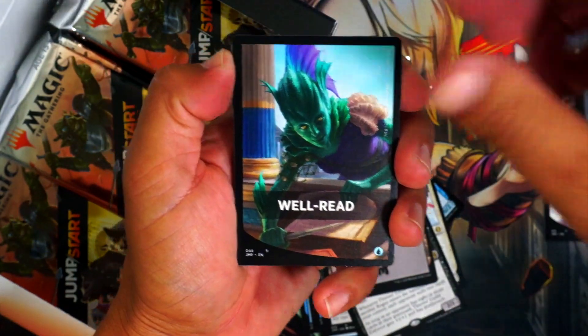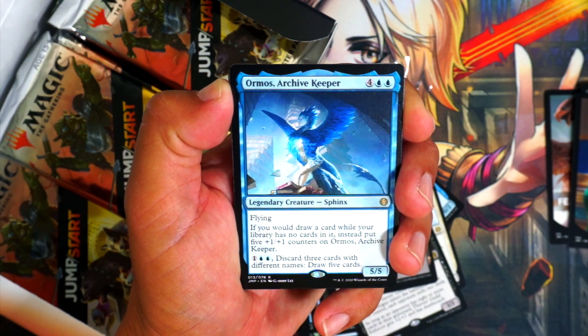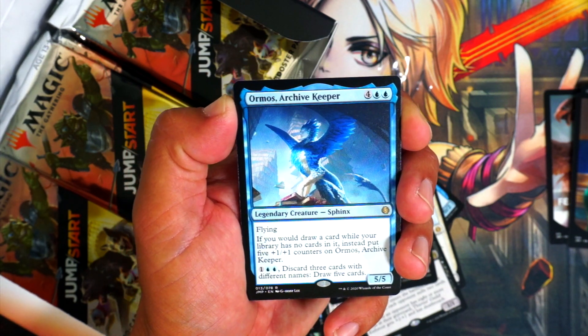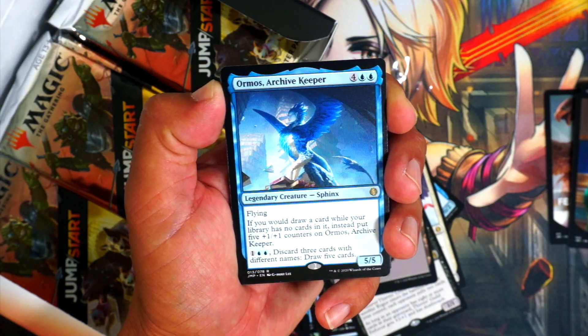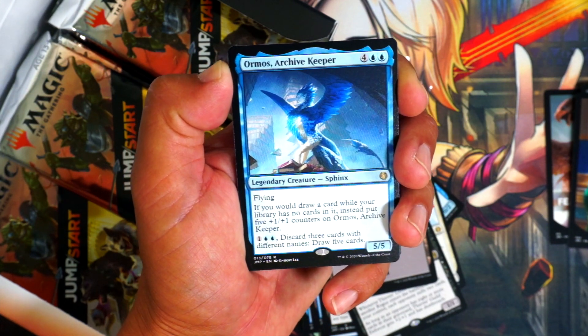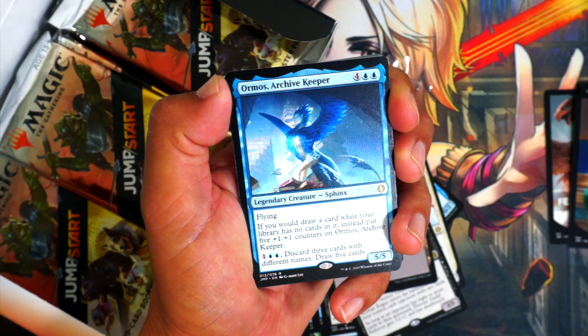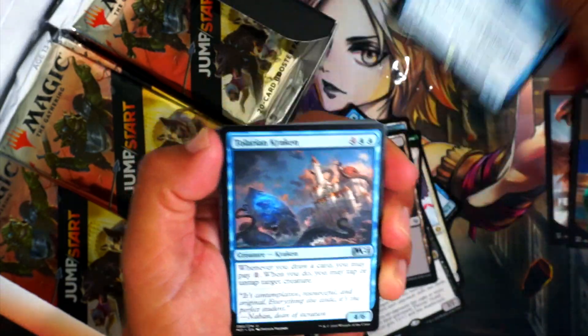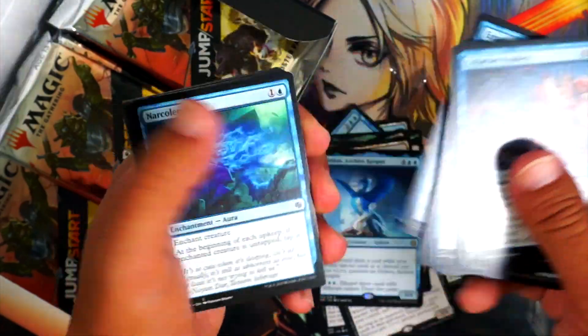Okay, here we go. Nope — we got Ormos, Archive Keeper: six mana, 5/5 flying. If you would draw a card while your library has no cards, instead put five 1/1 counters on it. Pay one blue-blue, discard three cards with different names, draw five cards. Great limited card — can't mill yourself, it just keeps getting bigger, but if it dies you're pretty much dead. Interesting. And that's the only rare. These really need two rares each. This really should be Double Masters. One good card so far — not worth it.